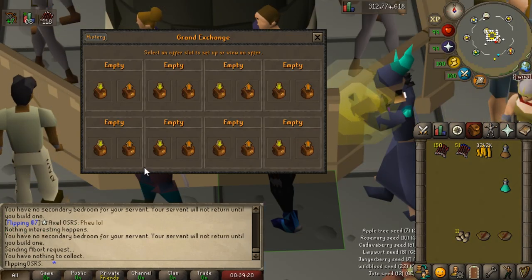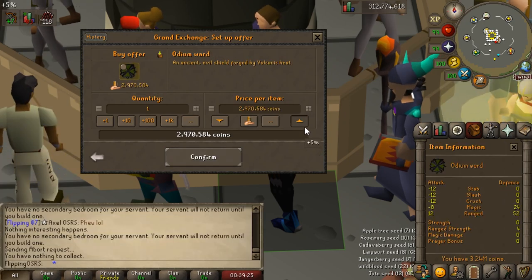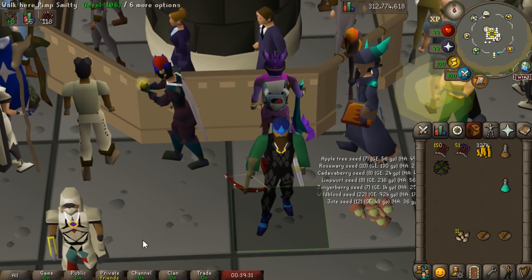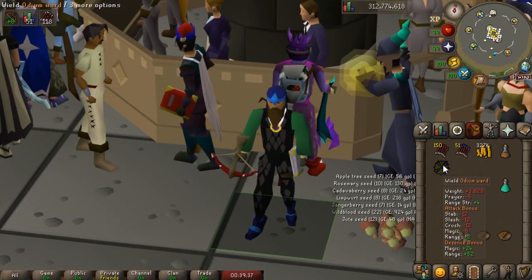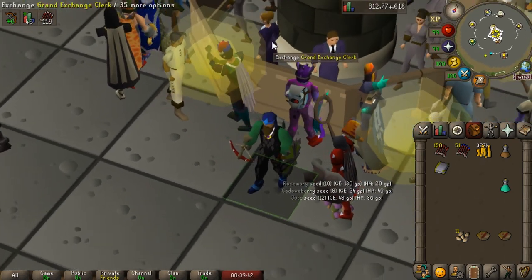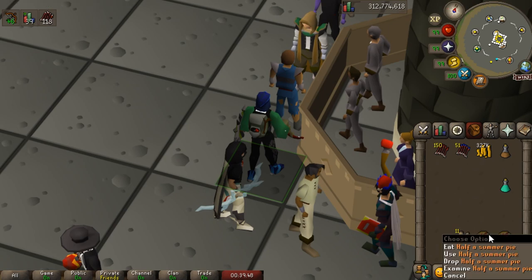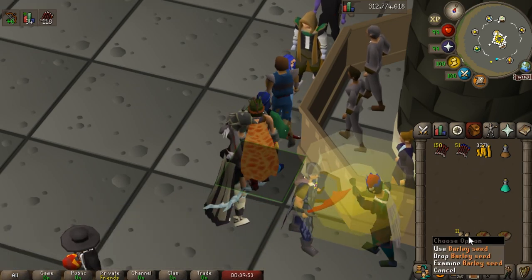After that trip, we have stacked up over 3 mil in cash, and we're going to make another pretty significant gear upgrade — we're going to buy the Odium Ward. It's actually incredibly strong after the rework a couple years ago: it gives a range strength bonus, which is kind of hard to come by, and even more ranged attack bonus. It's a really strong item. We can always sell it later, but I think this is a better choice than going for a Fury or even the Archer's Ring.